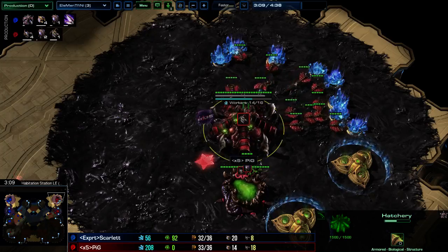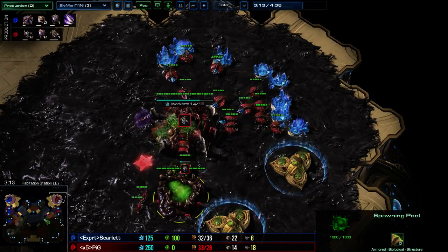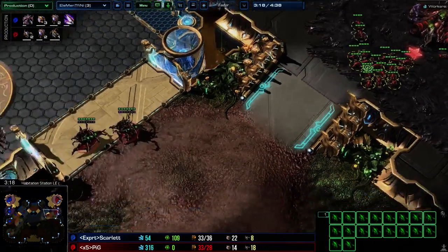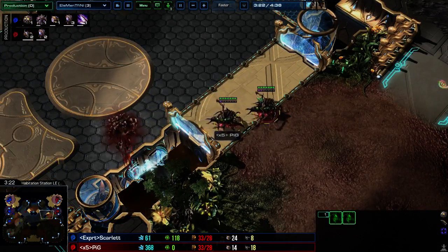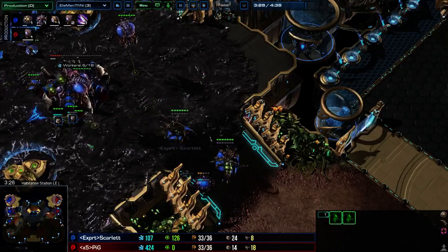Back at home, all you've been doing this whole time is zero droning. There is literally no droning after you build that first overlord. I've rallied the rest of the Zerglings to hide, and my first two queens, once they've dumped some energy into injects, are going to come out and aim-move all the way across the map to the base.